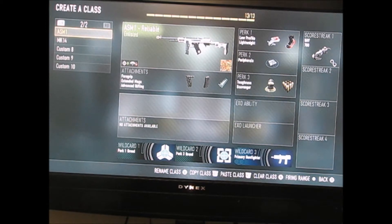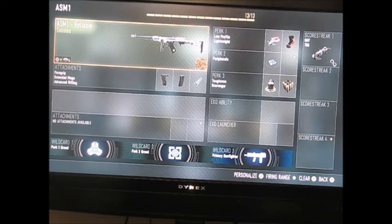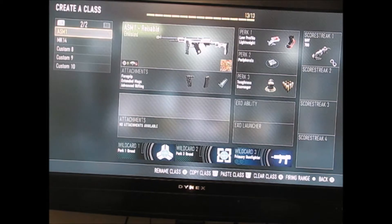Next page, we have the ASM-1 — ASM-1 Reliable. This ASM-1 in general is an absolute monster; it's unbelievably good. I have a foregrip, extended mags, and advanced rifling on there. I think these are three great attachment combinations — there's nothing like a freaking SMG with a 60-round magazine. It's ridiculous. Perk 1 Greed, Perk 2 Greed, and primary gunfighter. Low profile and lightweight, peripherals, toughness and scavenger, and UAV with a support upgrade.